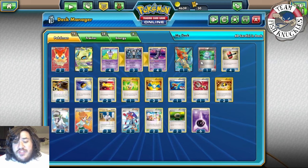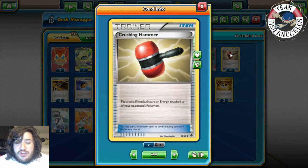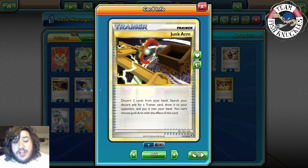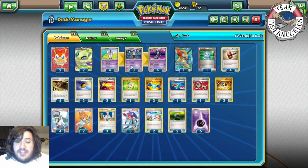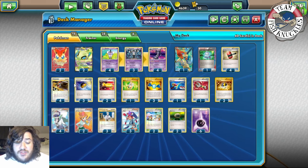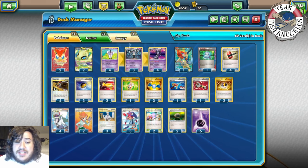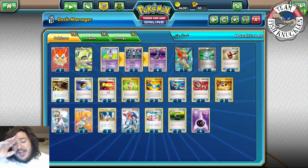That's all the Pokémon we play in the deck. It plays one Computer Search for consistency, and since we might not always have energy disruption, we play four Crushing Hammer — flip a coin; if heads, discard an energy attached to one of your opponent's Pokémon. We also play four Junk Arm: discard two cards from your hand to search the discard pile for a Trainer card. So not only do you have Deleting Glare, you have Crushing Hammer, and Junk Arm to reuse it.